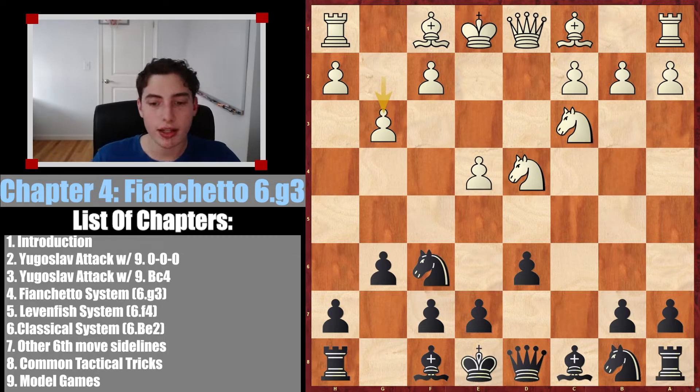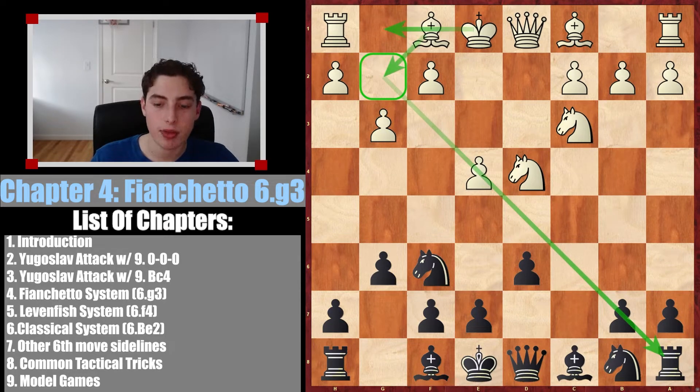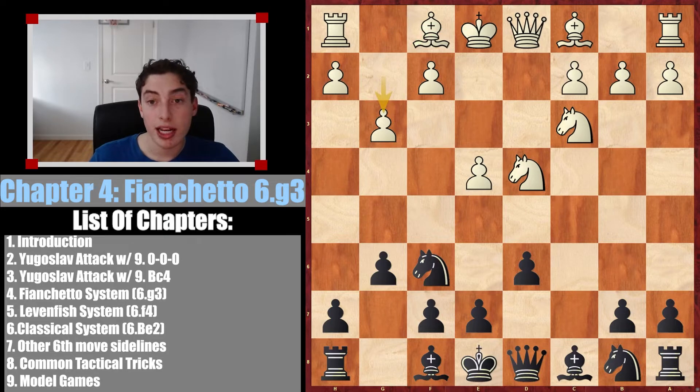With this system, white is essentially taking a more passive approach. They want to finish their development, put the bishop on a pretty strong diagonal, and castle. This is not scary in any way, because when they castle short, as I suggested in the introduction video, they're not going for any attack with h5, h4, g5. They're not doing any of that. Instead, they're making the position a lot more calm in nature, and although there are still tactics to be played, the game becomes a lot more positional — who can develop more usefully. So let's go ahead and see what happens.